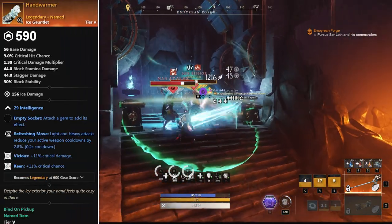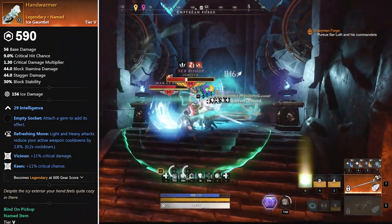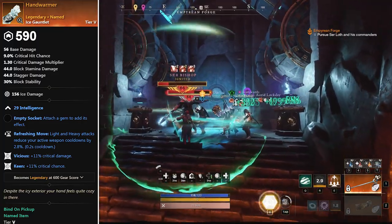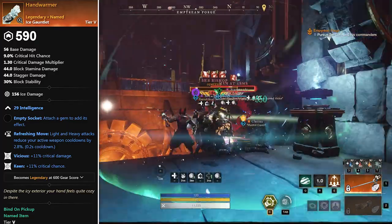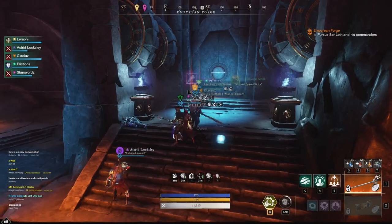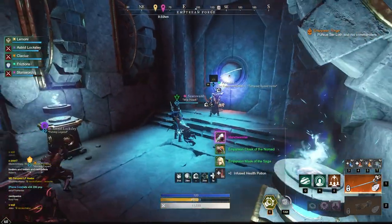Next up we have Hand Warmer, which has keen, vicious, refreshing move. Although it doesn't have unending thaw on the gauntlet and there are things that may be a bit better, it can be a three-perk viable option for PVP and PVE content if you just want a filler item for the time being. It will drop off of Sir Bishop, so a pretty easy one to get as well.